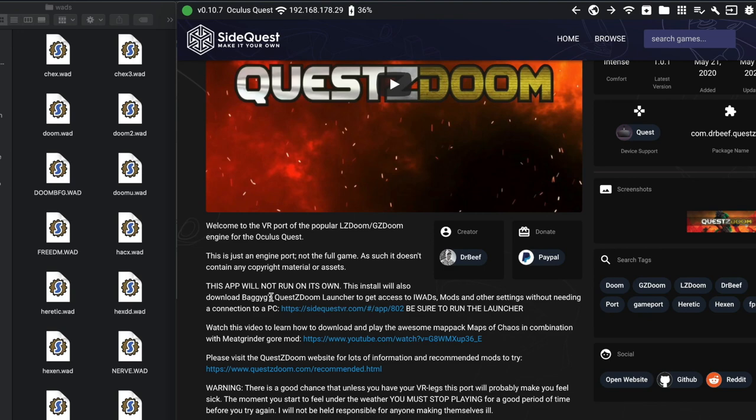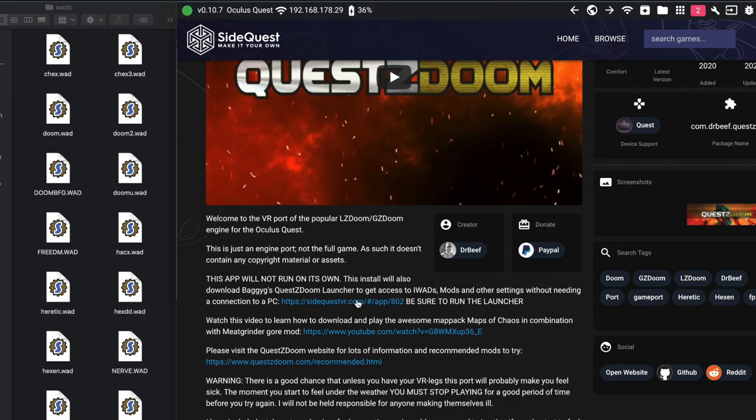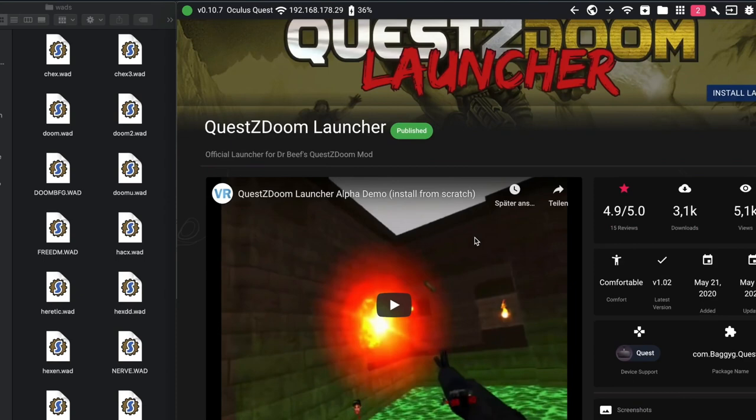First, start SideQuest and search for QuestZDoom, then click Install Latest. After that, search for the QuestZDoom Launcher or click the link in the description. You'll need the launcher to download and play mods provided for a hassle-free install. Once again, click Install Latest to install the launcher on your headset.